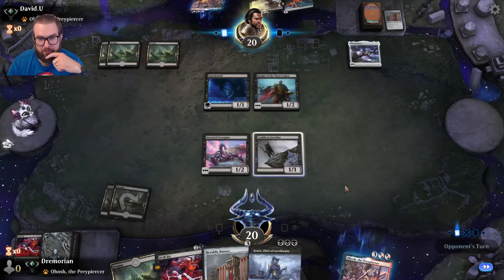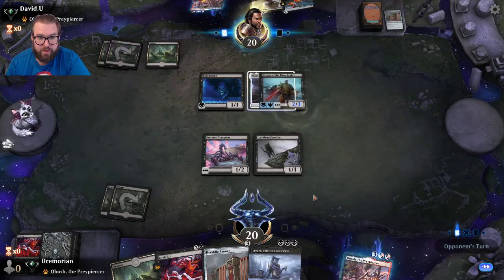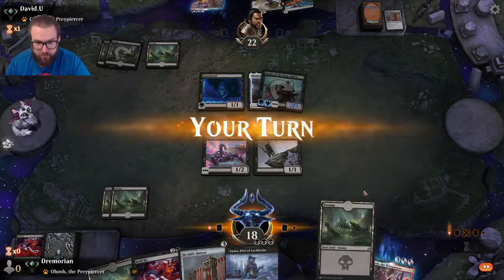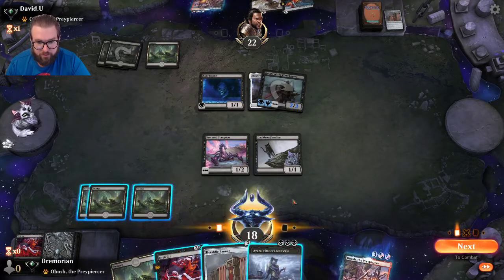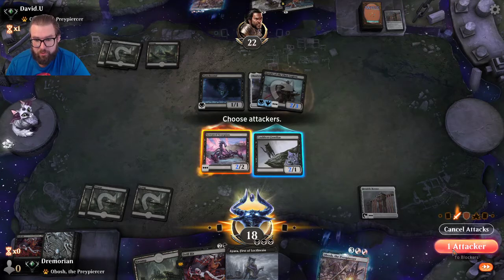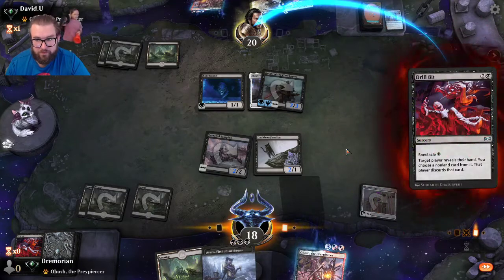Opponent picks up a third land and can now pump Knight of the Ebon Legion. Shadowspear on their creature — that's fine. I let it go through for two — it does gain a little bit of life, kind of annoying, but no worries. I play Heraldic Banner, name black, and go in with the Scorpion to see if he wants to trade. He doesn't. Drill Bit him again — Drill Bit puts in so much work in this deck.